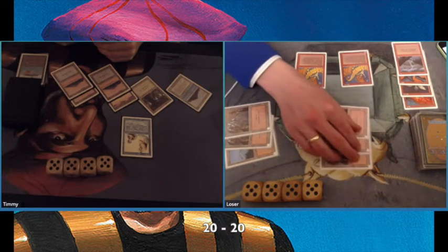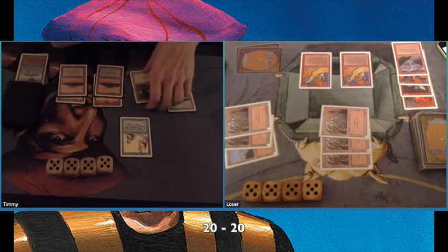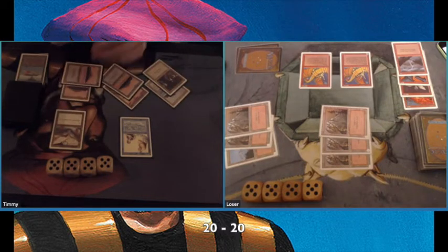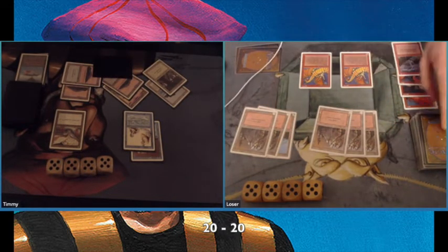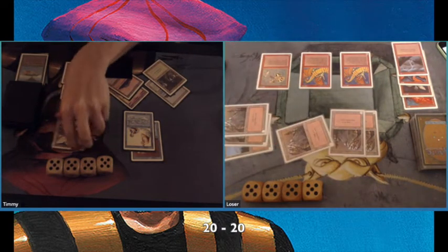There's another Sheevan Dragon — two Sheevan Dragons. I don't believe I have any removal in this deck; I just have counterspells, maybe an Unsummon. I'm playing a Book, so hopefully that gives me some card advantage to draw into a solution, maybe a second Mahamoti.